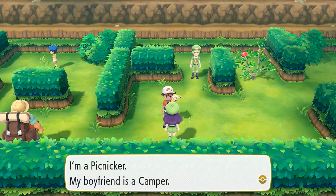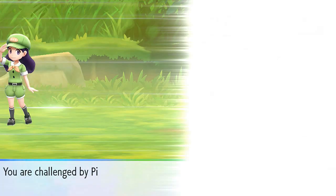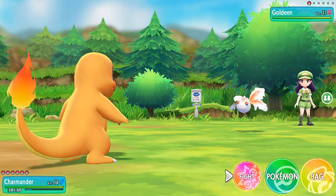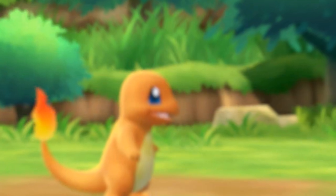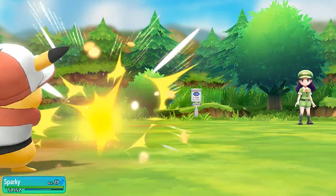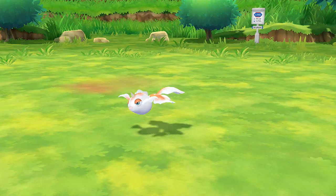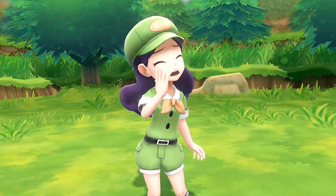Let's try out Charmander — we'll evolve it eventually. Picnicker Kelsey wants to battle, coming out with a Goldeen, which is a horrible matchup. We don't have the right attacks for this, so let's go with Sparky. Goldeen may have Peck attack, which could be effective on Bulbasaur. Let's go with Quick Attack — Sparky takes that, then Zippy Zap takes care of Goldeen! Picnicker Kelsey has been defeated.